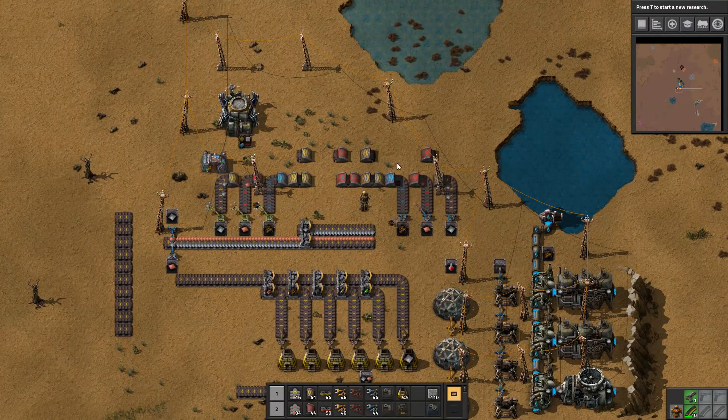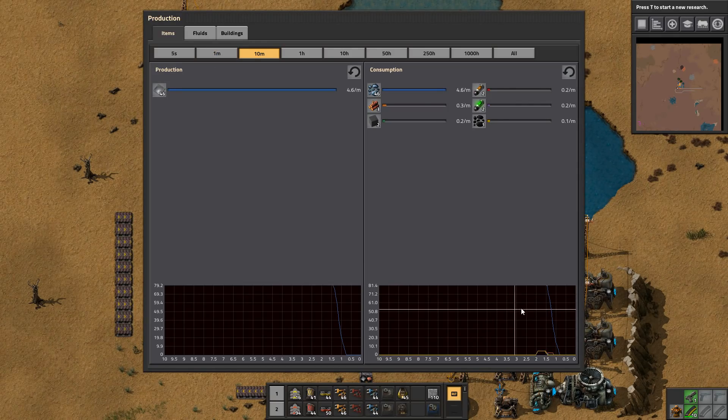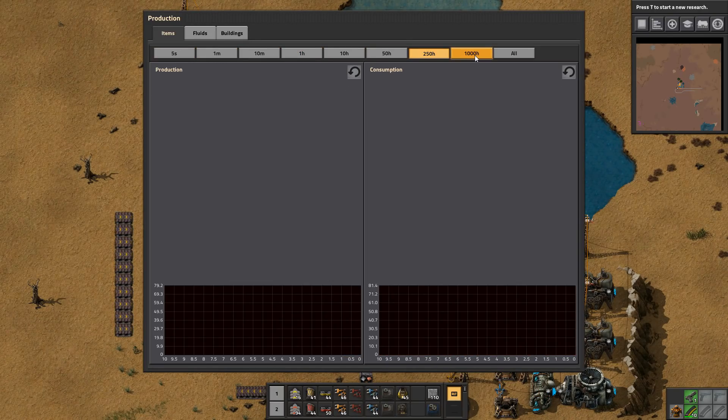I wanted to show off the P menu for production stats. Lots of people know this. The production stats got a major upgrade and is now very different from how it used to look. It also now has a 250-hour and a 1000-hour production graph.